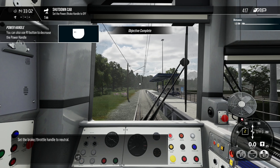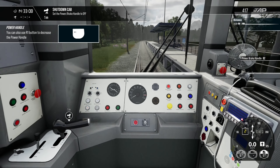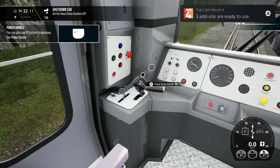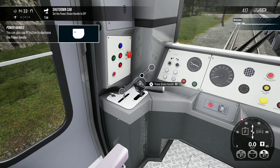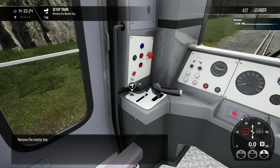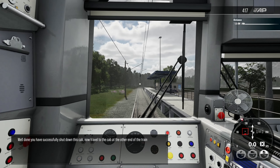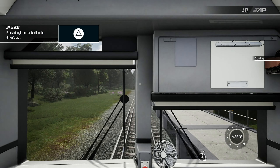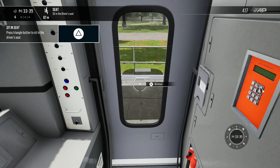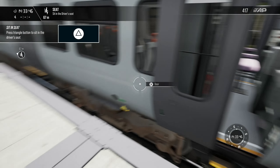Set the brake throttle handle to neutral, then remove the master key. Well done — you have successfully shut down this cab. Now travel to the cab at the other end of the train and sit in the driver's seat. I just want to open the door, not the window. I'm so used to mouse and keyboard — I feel like a pleb playing on a console. It looks like I might be on auto-run, which is fine.